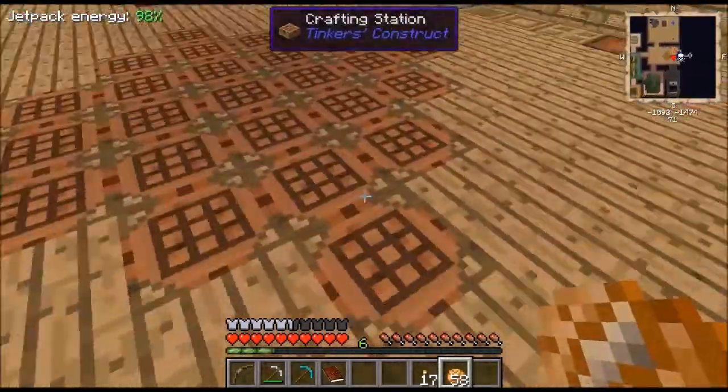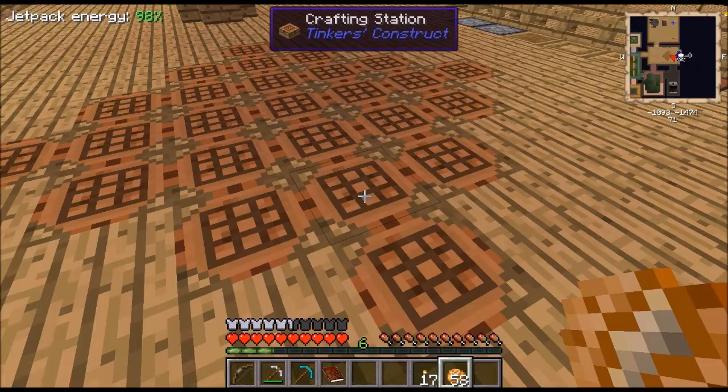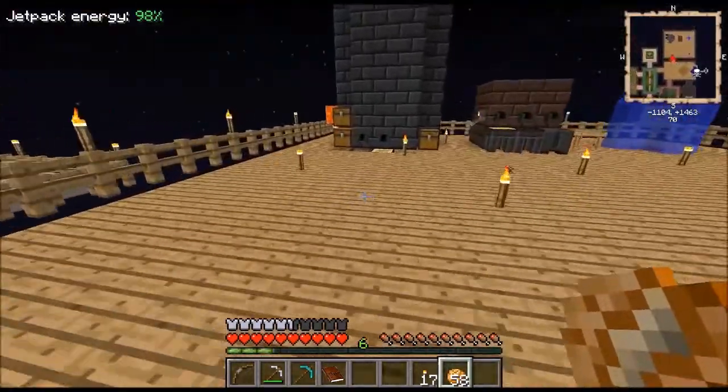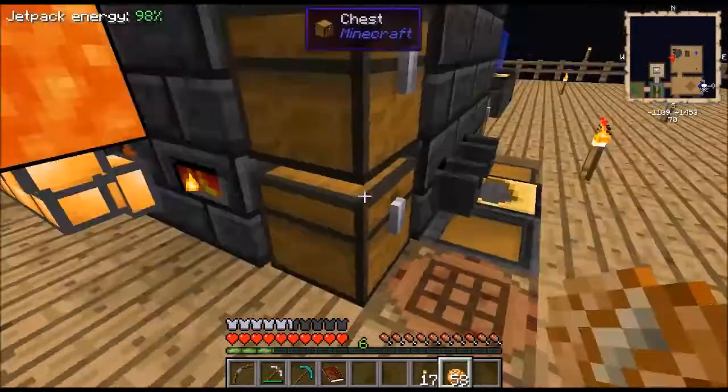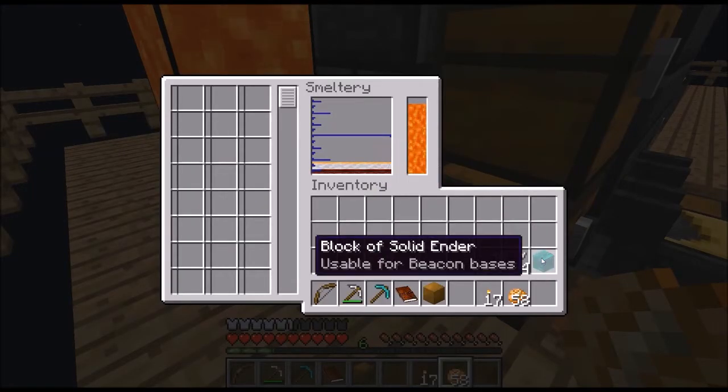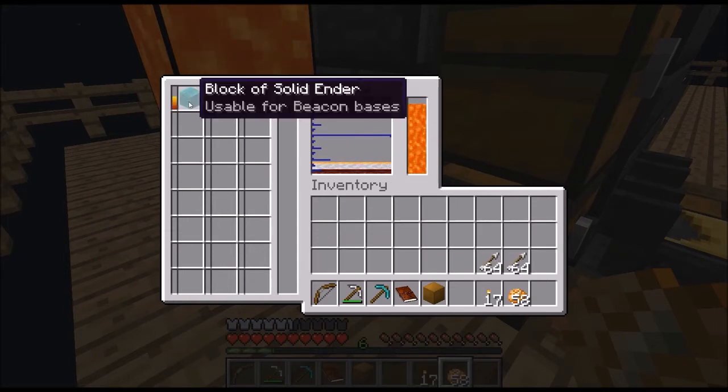Hello guys, and welcome back to another episode. So what I want to start off with is making a flux capacitor, which should be doable. Actually, I want to start off with melting down this block of solid ender, which apparently you can use for a beacon base.